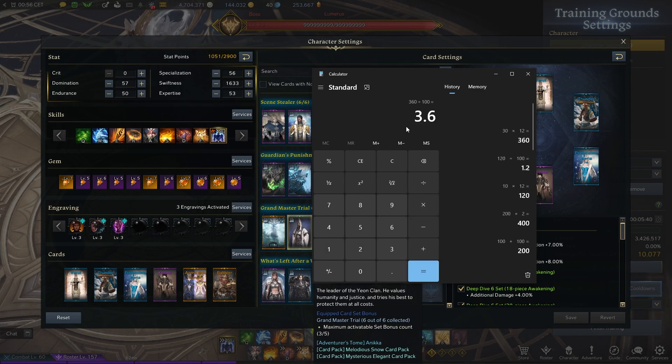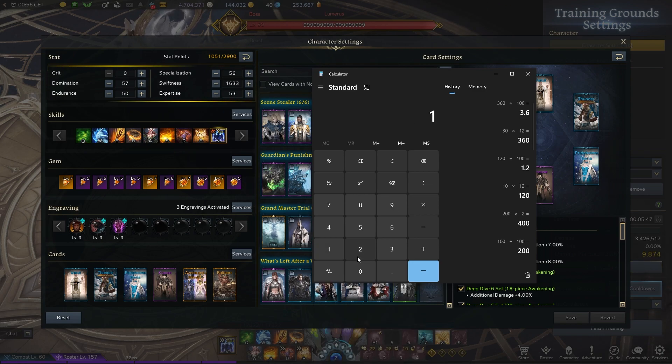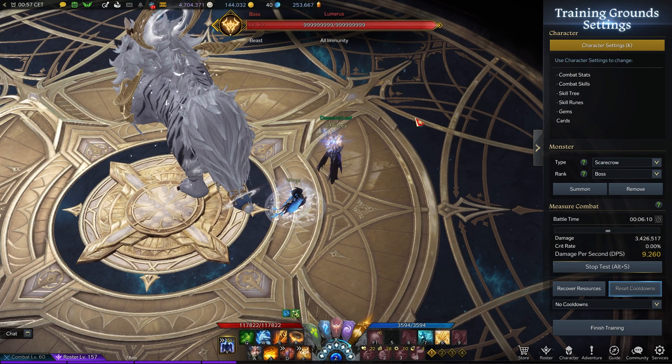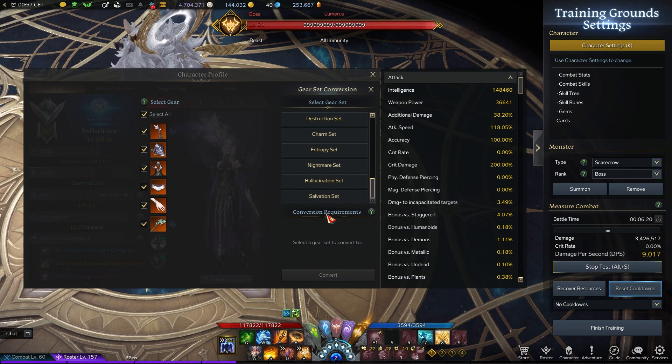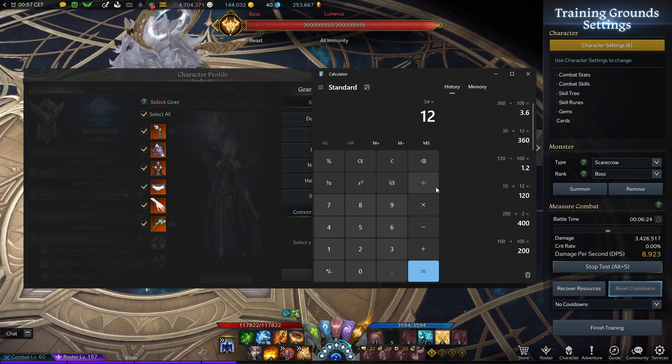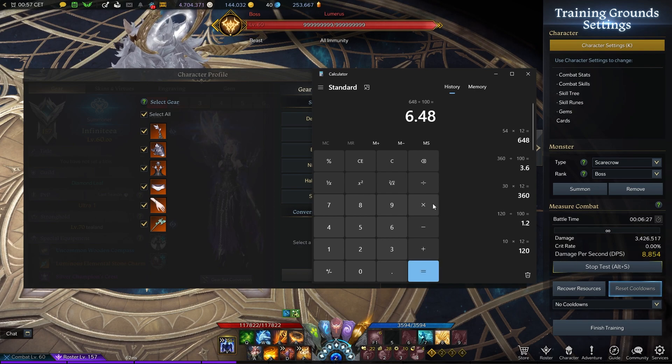But let's look at the Deep Dive card set more carefully. Generally, you get at least 10% additional damage from the weapon. Multiply that by 12 over 100 - that's 1.2% you lose. And if you have max quality at 30%, multiply that by 12 divided by 100 - you lose 3.6%. So depending on how much quality you have, you can calculate it yourself. The additional damage you're getting from Deep Dive translates to roughly 10.8 extra effective damage if you have 10% quality, versus 8.4% if you have higher.